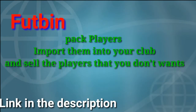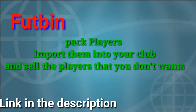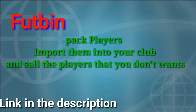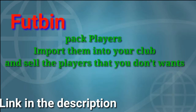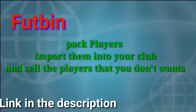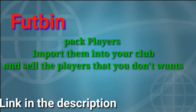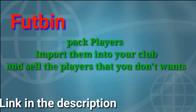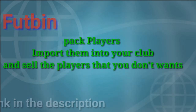We've got a very new system on how to get coins, and this is very easy so you guys can actually do this. Link is in the description down below. Go ahead to Footbin and pack the players, import them into your club and sell them if you don't want them. It depends on what you guys want — if you want a player that is really high rated but need coins, then discard the players that you don't want. Easy and done.